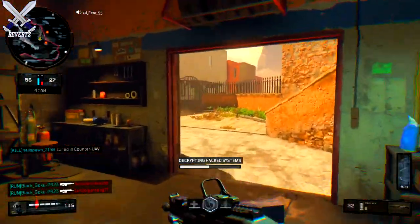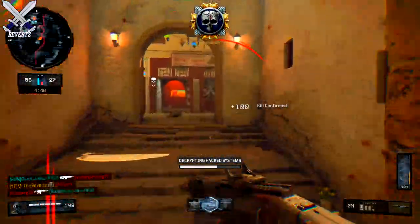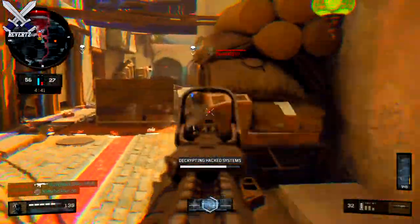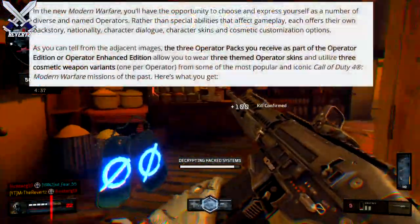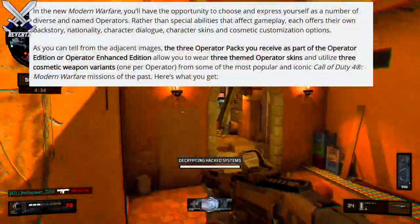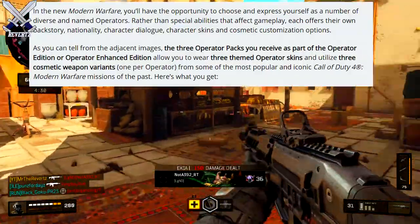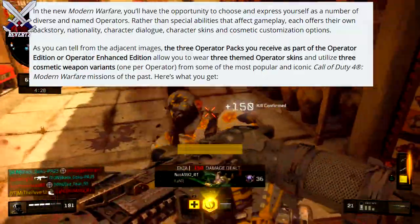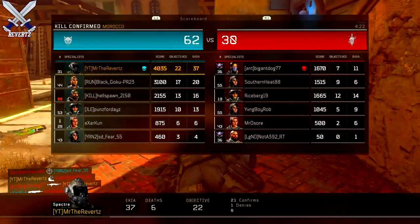I'm not sure about special weapons, but I assume there isn't because I feel that Infinity Ward would have told us that information if that were to be the case. But yeah, no abilities whatsoever, and these operators will have their own little backstory or lore behind the character, nationality, character dialogue, character skins, and cosmetic customization options — so maybe a different choice of face paint, a different helmet, or something like that.